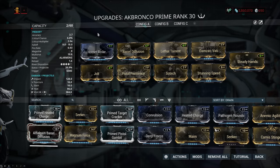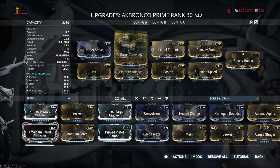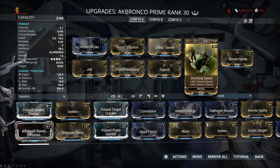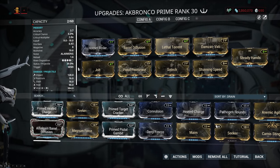When building for this I decided to go with a 2-forma build where I've added two V polarities — it's a big status setup. We start off with Hornet Strike for damage, Barrel Diffusion for multishot, Lethal Torrent for extra multishot, then of course the Damzavati augment for the crazy amount of viral. We follow that up with Steady Hands — personal preference since the Akbronco Prime kicks quite a bit — then Stunning Speed for the extra status chance and reload speed, because you only have 8 rounds in the magazine and the reload is 2.4 seconds. Finally, Scorch for heat and status, and Pistol Pestilence with Jolt for corrosive and status.